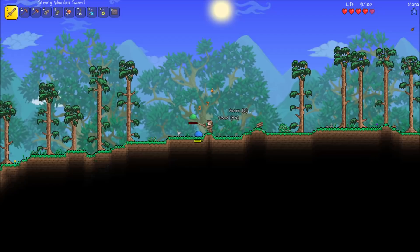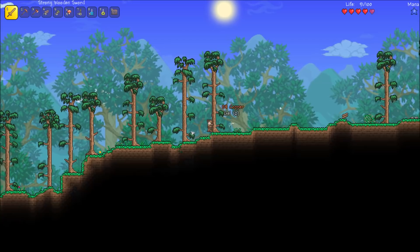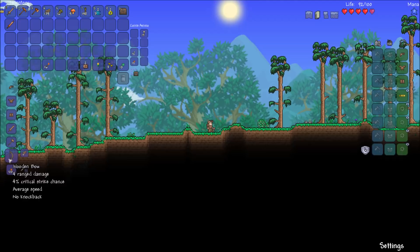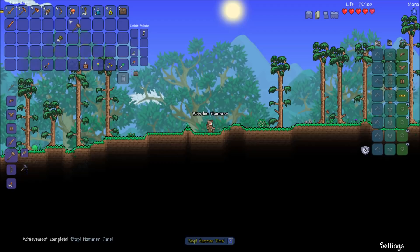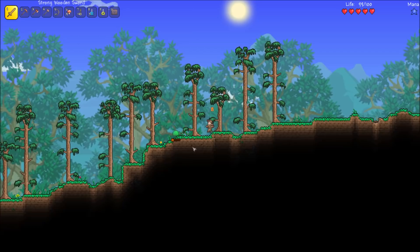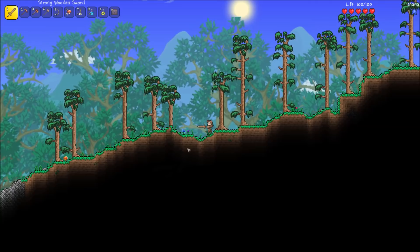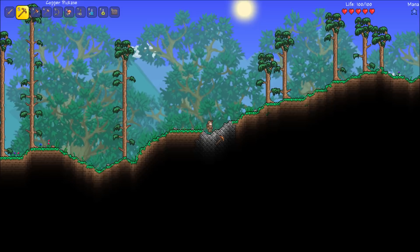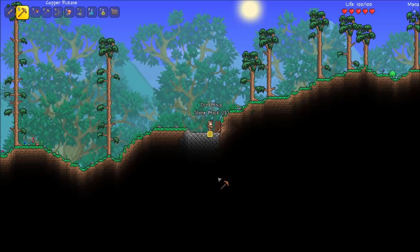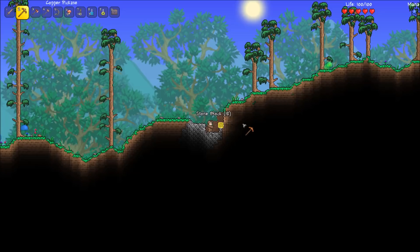Okay, plop this down real quick. I want a bow, and I want a hammer. Oh look at that achievement — 'stop hammer time,' nice! Give me things. There's some stone — we need 20 of that, I believe, if everything is still relatively the same. I'll probably need more for arrows and whatnot, and a house of some sort. Woohoo, I'm so excited!